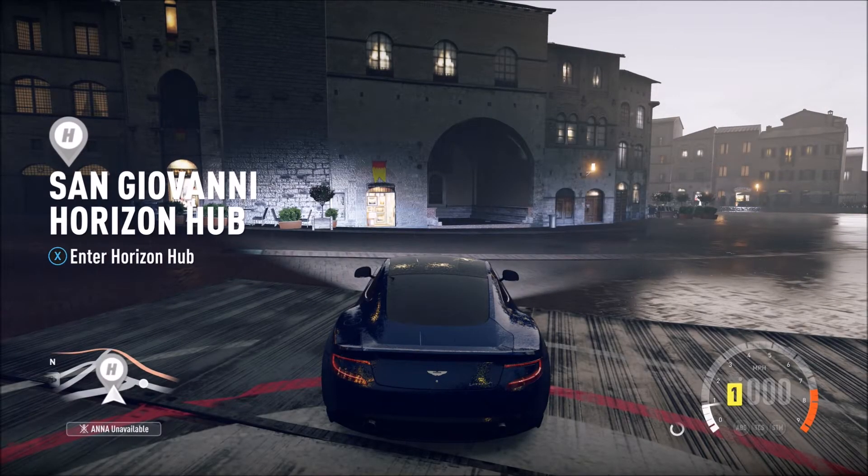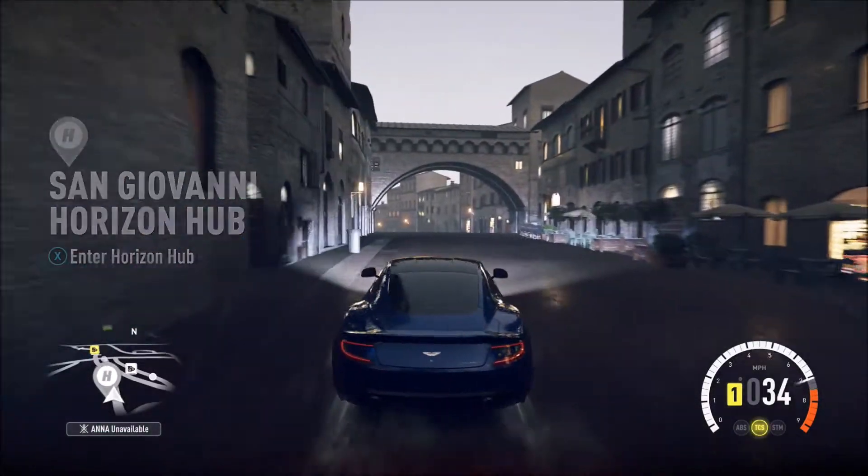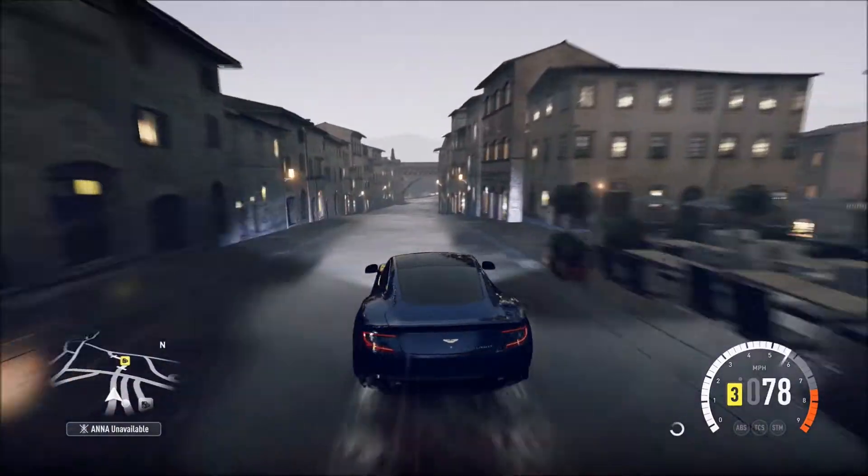Welcome back for barn find number six on Forza Horizon 2. This time we're back at the San Giovanni hub. We're going to head north and we're looking for our Jaguar XK 120 SE.